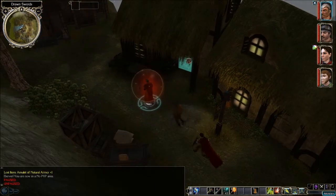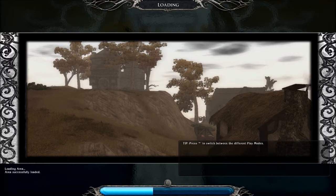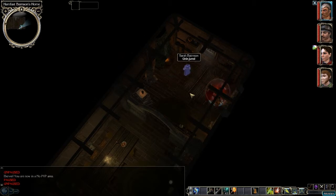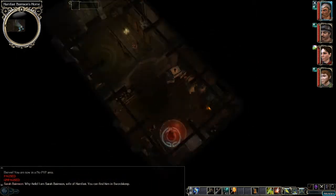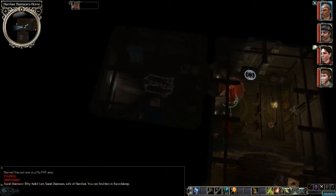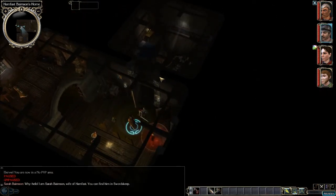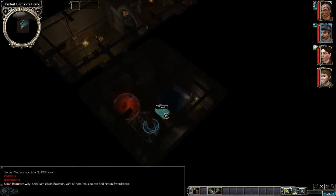Alright, moving on to the next building. I don't know what this one is — some kind of house or something. We just walked into somebody: Sarah Berenson. 'Good tidings to ya.' 'Why hello, I am Sarah Berenson, wife of Hemfest. You can find him in Swords Keep.' Alright, so this is his house. Let's do a quick roam around. We have a locked chest. Let's get some thief skills going on here. Hopefully a paladin doesn't go crazy.